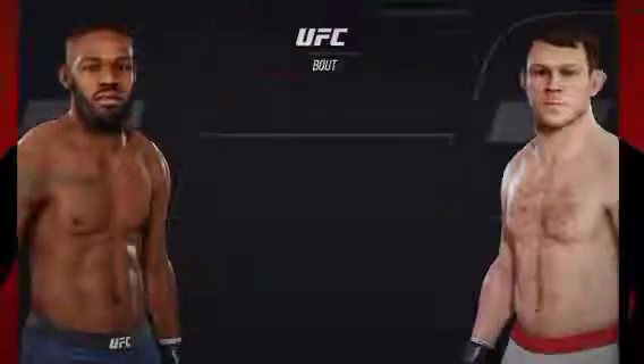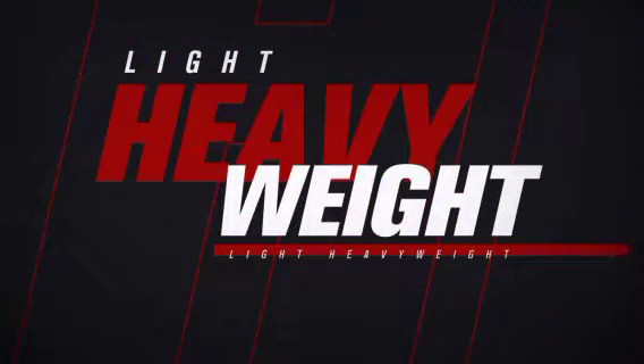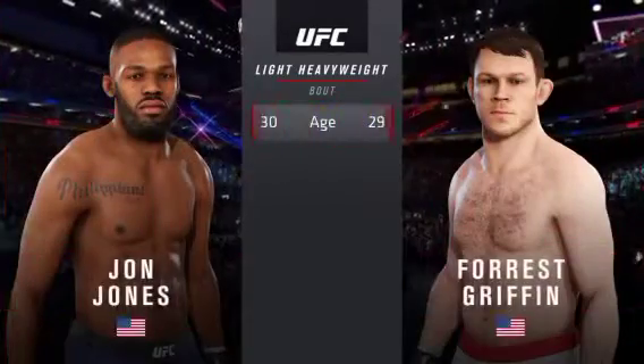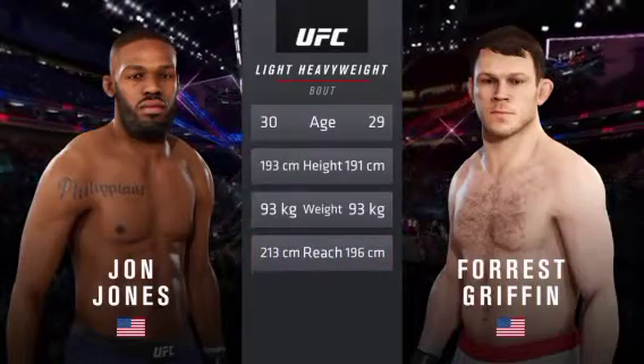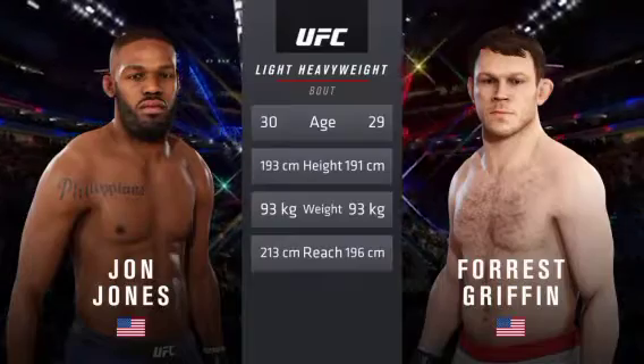Straight ahead, it's a light heavyweight matchup between Jon Jones and Forrest Griffin. Our tale of the tape for this light heavyweight tilt: Jones is one year his senior, one inch taller, and will have a seven-inch reach advantage. Now for the official introductions, here's Bruce Buffer.